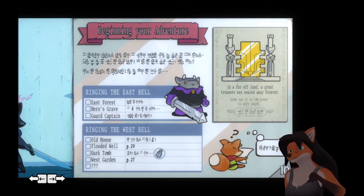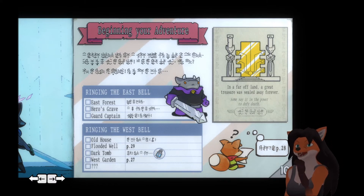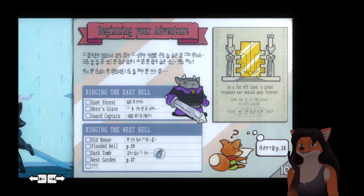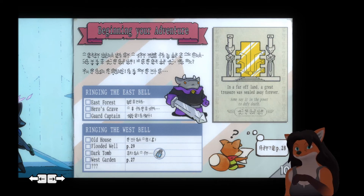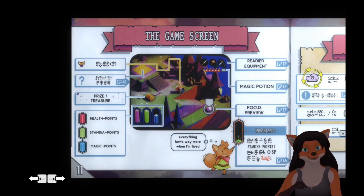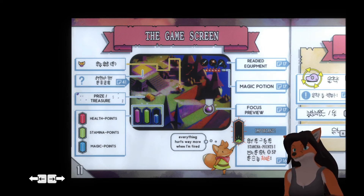The next information is 'Beginning Your Adventure.' Pretty simple: 'A secret legend says that a great treasure lies in this far away land. Maybe it is the power to defy death. Why do you seek this power, tiny one? Time to begin your adventure!' And then after that it gives you a few tips on how to begin and go through things. Then after that we get into information on how to play the game, and we have confirmation that we're a Ruin Seeker.